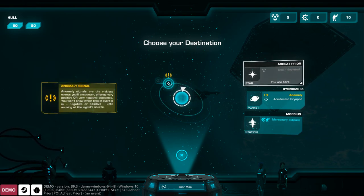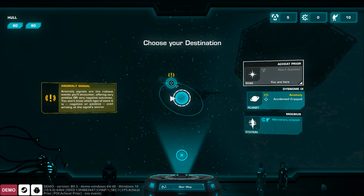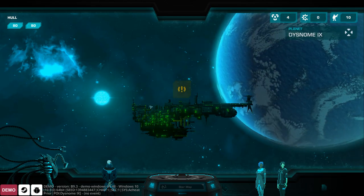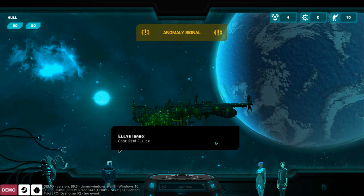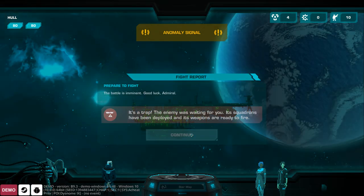We've got two objects orbiting the system — an anomaly that might be good or bad, and a station. We head to the planet, which has a cryopod. But there's a scrapper battleship on the attack — it was a trap; they were waiting for us. Code red, everyone to battle stations.